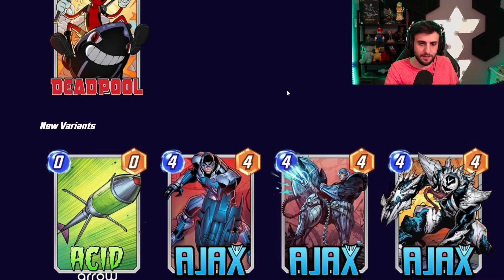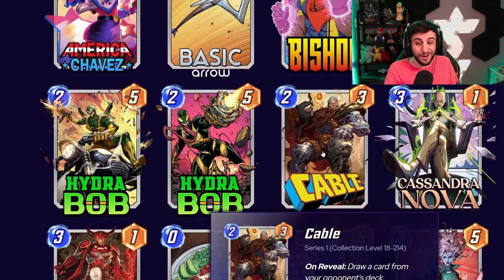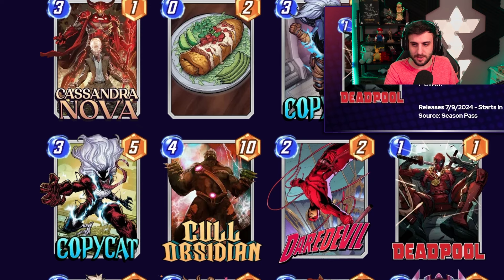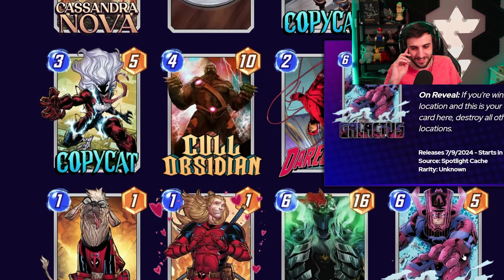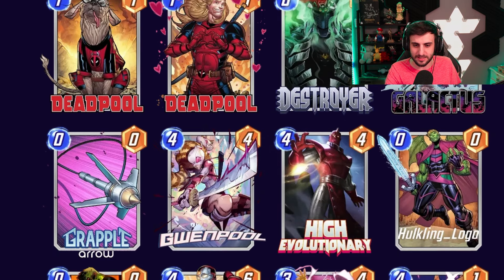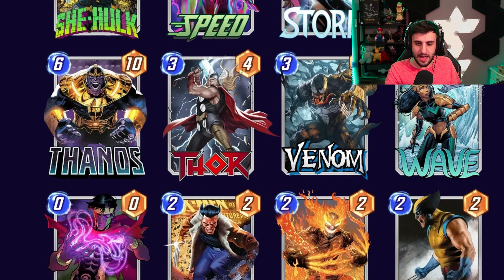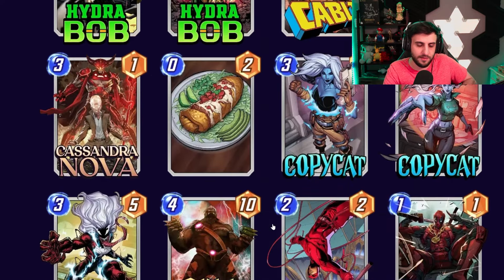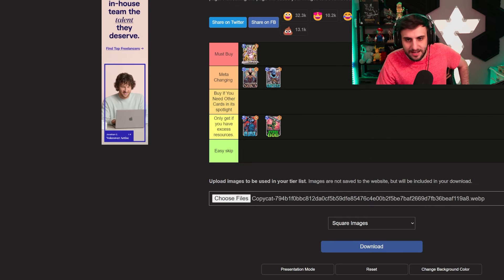Looking at the data-mined variants: Ajax is going to be a spotlight variant. There's also a Cable variant that I really like — it's a Pandot one and looks quite solid. There's a Deadpool variant that's going to be a season pass variant — I really like how it looks, it's quite amazing. Another one looks quite hilarious. The Destroyer variant also looks very good. A Super Giant one doesn't look bad. The Venom variant looks very nice — I really like that one quite a lot. Some Wolverine variants are also looking very nice.